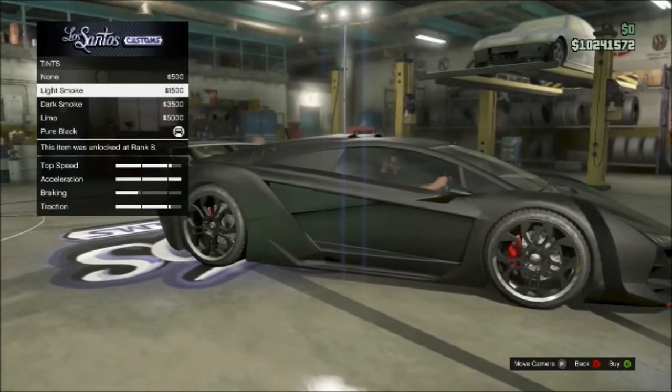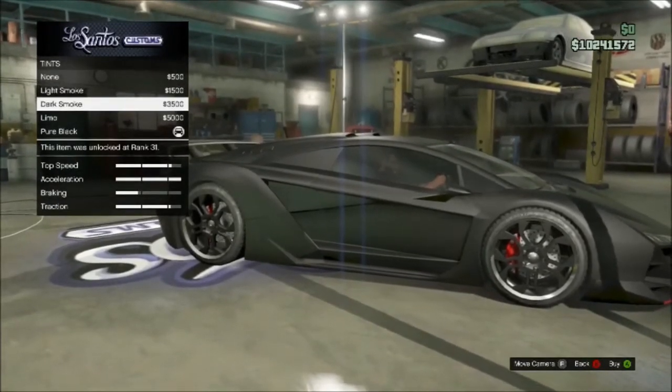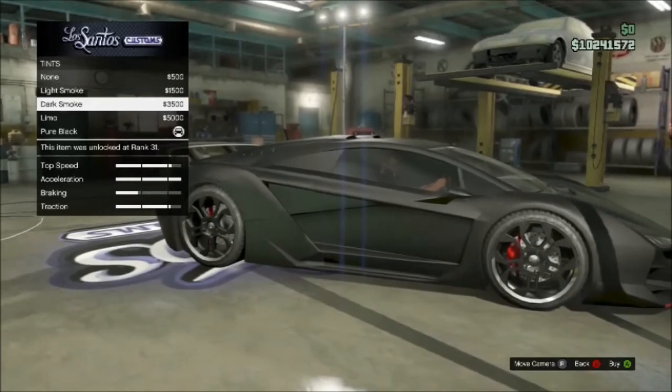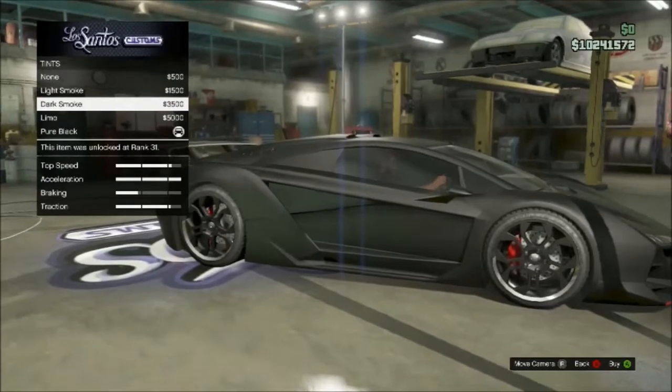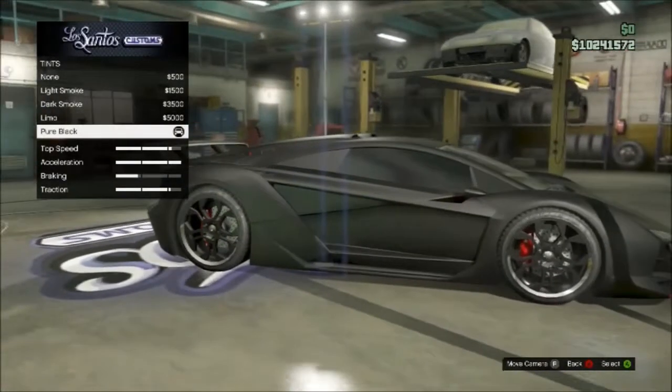But if you can't really afford this — obviously if you can afford a Zentorno then you can afford some upgrades — but the cheaper option would be dark smoke or limo. But pure black just looks nice.